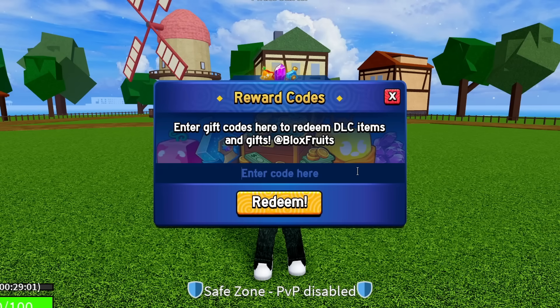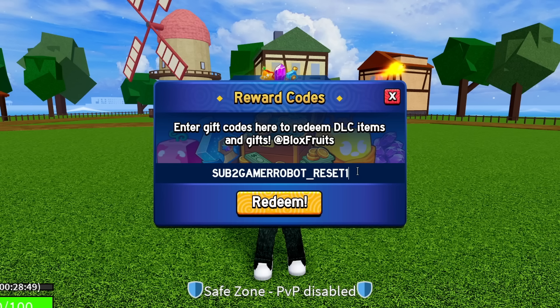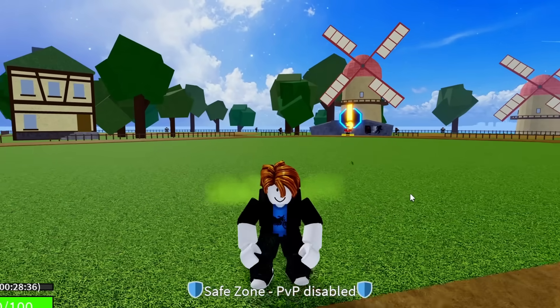The next code is SUB2GAMERROBOT_RESET1 — so instead of EXP1 at the end, it's RESET1. Enter sub to GameRobot underscore reset one exactly as shown, then hit redeem. Success, that code is working.